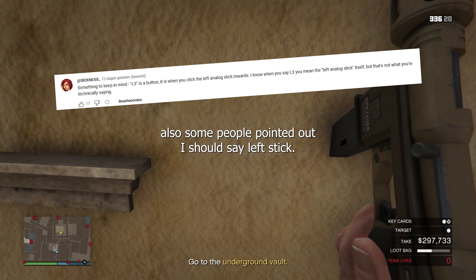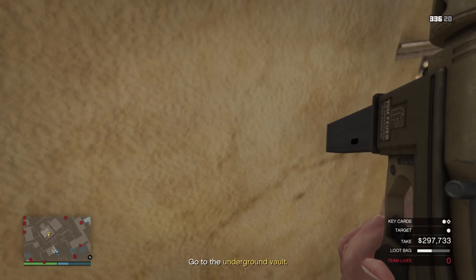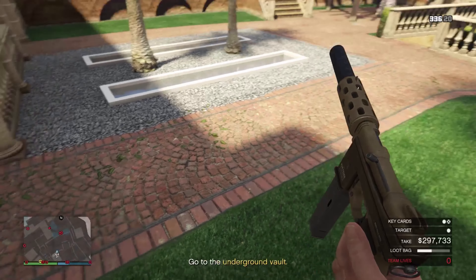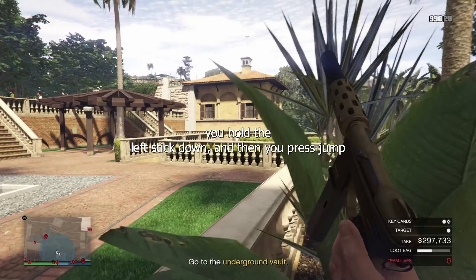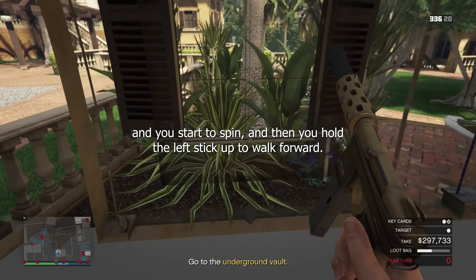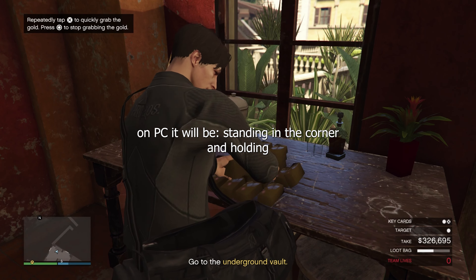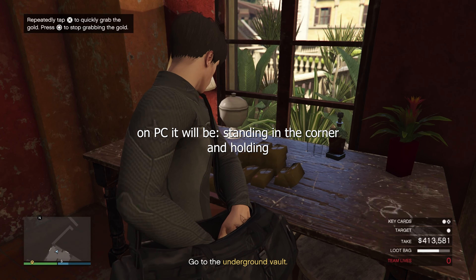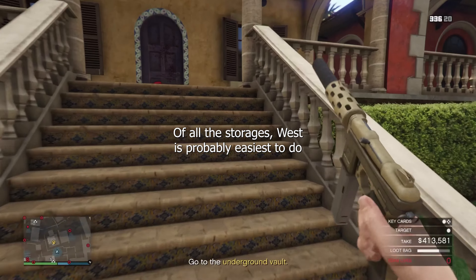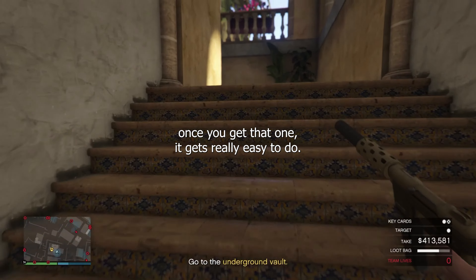Some people pointed out I should say left stick — this goes for Xbox too. So you stand in this corner, hold the left stick down, then press jump and you'll start to spin. Then hold the left stick up to walk forward and you'll go through the wall. On PC, stand in the corner and hold S, then jump, and press W to walk forward. Of all the storages, West is probably the easiest to do — once you get that one it's really easy.